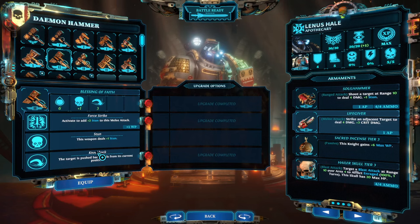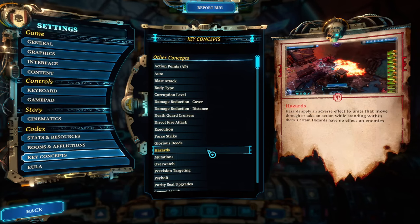Finally, knockback in various forms — via a weapon, a grenade, or stratagems — can lead to one-shot kills if the enemy is knockbackable and you push them over a ledge. Don't sleep on those either.